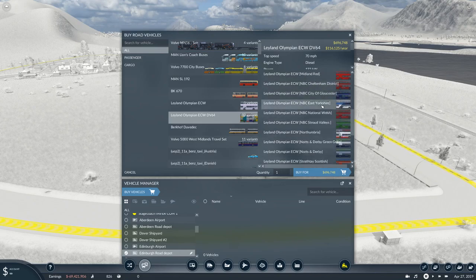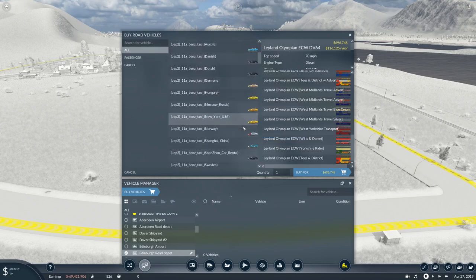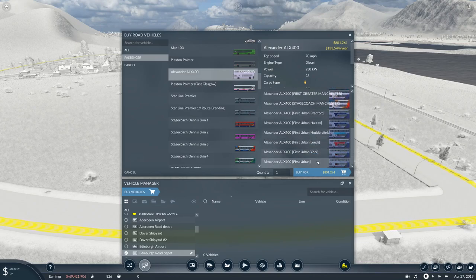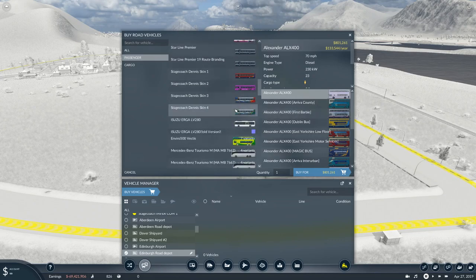NBC, East Yorkshire, Northumbria, Strath Tea, Scottish Tees and District, West Midlands, Tees and District — there are more of these. Go to Passengers — that would make life super easy. The Alexanders, First Great Manchester, Stagecoach, First Urban Bradford, Hurts from Leeds, York, First Urban, Dublin Bus, First Barbie. I sort of want Stagecoach — that's what I kind of want.